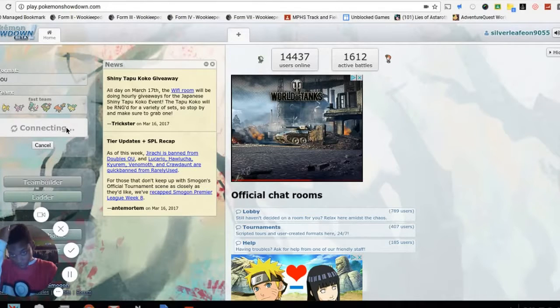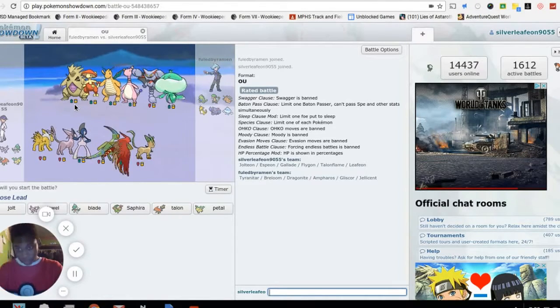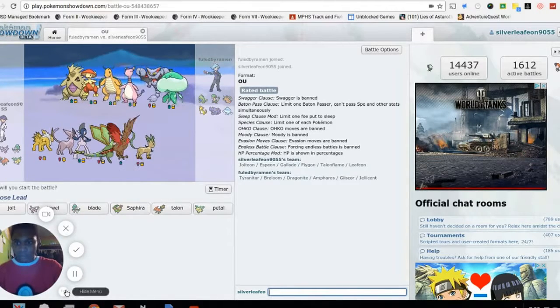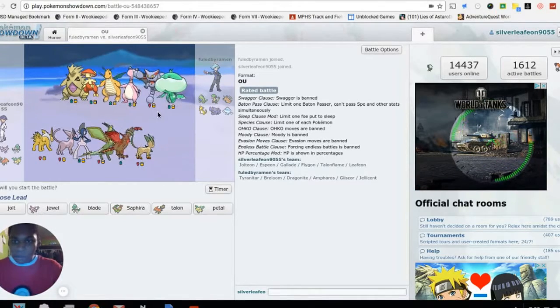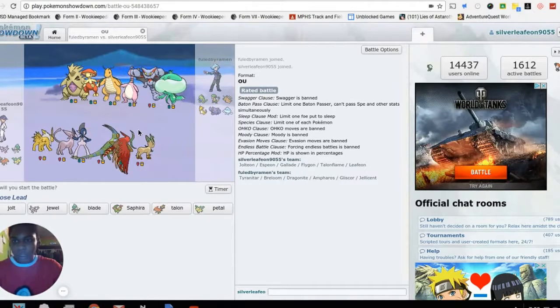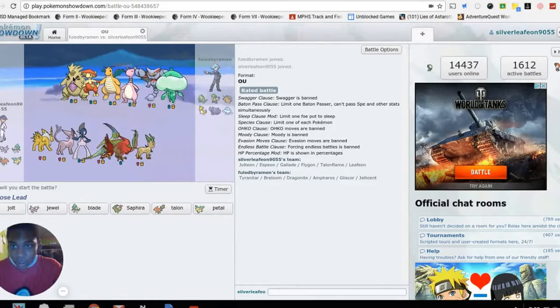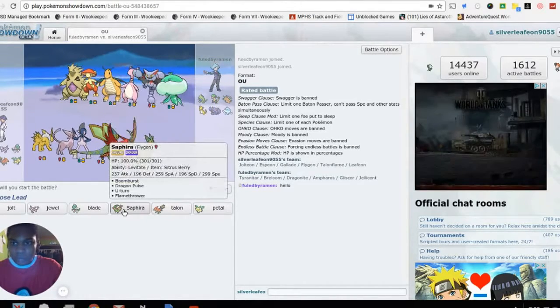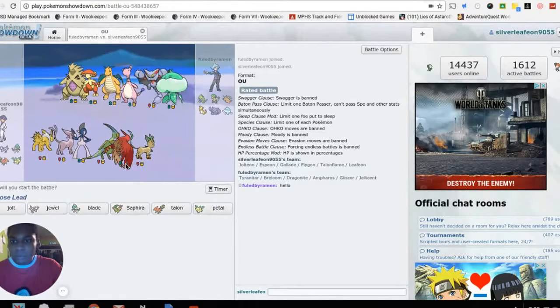In our last video we did decently well and I was satisfied with that. Today we're gonna do three battles and aim for all wins. If we can't do that, at least two. Looking at this guy's team: Tyranitar, Breloom, Dragonite, Gligar, and Jellicent. I'm probably gonna lead with my Talonflame first.